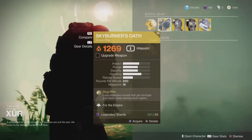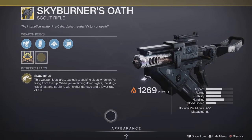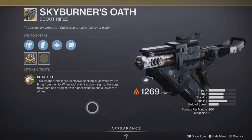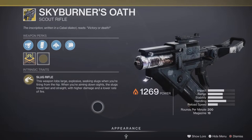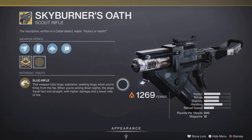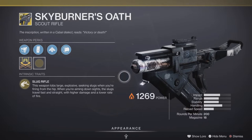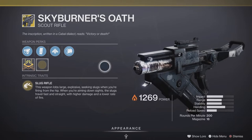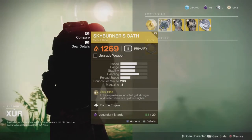Skyburner's Oath — this thing's ancient, a lot of you long-term players will have had this, tried it, and put it back in your vault or got rid of it. The weapon lobs large explosives seeking slugs when firing from the hip; when aiming down the sights, slugs travel faster and straighter with higher damage and lower fire rate. It's more like a grenade launcher that sticks to stuff than an actual rifle — that's why I personally didn't get on with it. It's handy for sticking something on a bad guy and blowing everybody up around him, but there are way better weapons in the game now. It's been outclassed — it was okay in its day, but that day's gone.